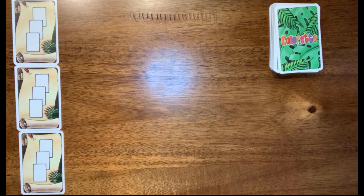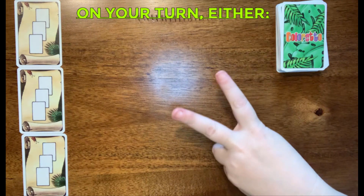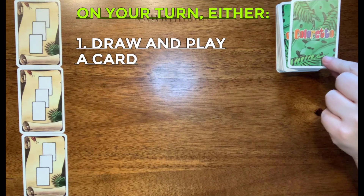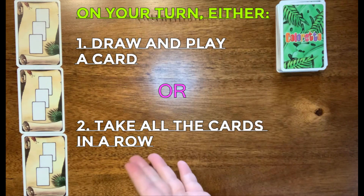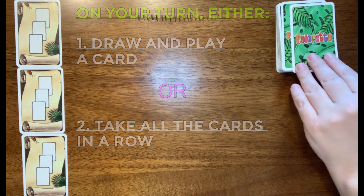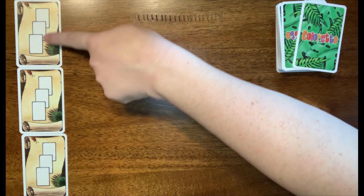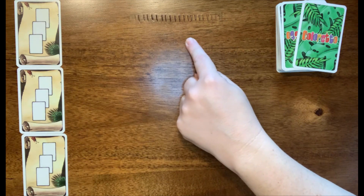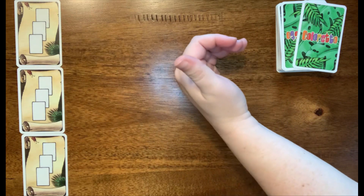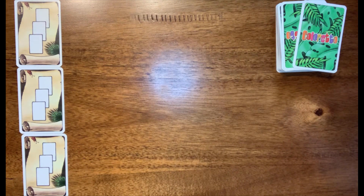We're ready to start playing. The first thing we have to do is choose a start player — they said it can be random, so we've decided it's going to be the person who last saw a chameleon. As you start your turn, you have two options. Option number one is to choose a card and place it next to one of the three rows. Option number two is to take a row that has cards in it. You'll notice that there are three cards on each of the row markers — that signifies that as soon as there are three cards in that row, no one can add any more cards, and either someone will take it or it will just sit there until somebody decides they want the cards in that row.